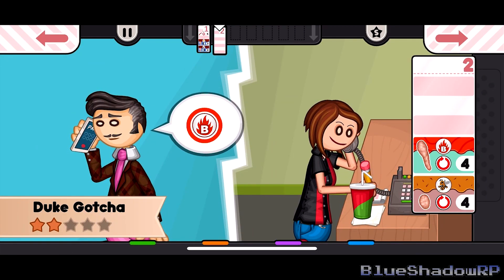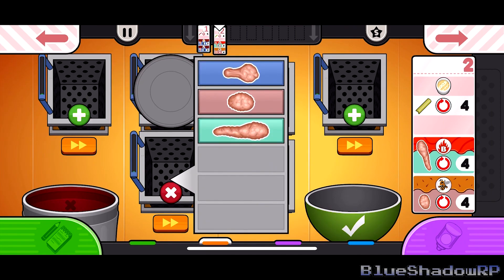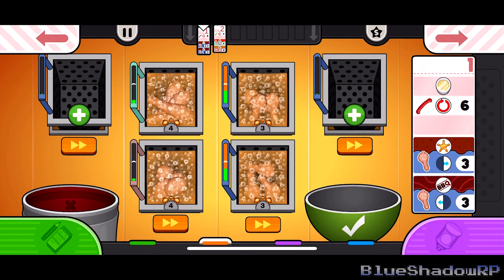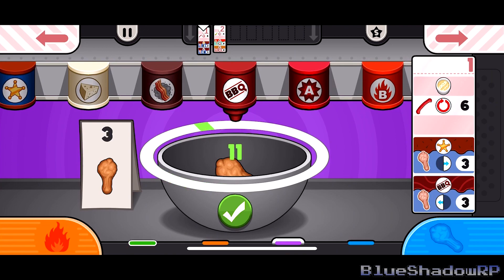We also unlocked chicken strips, which is another big thing that happened. From the looks of it, there's actually going to be six wings or meats, or types of chicken that we're going to be preparing. I'm thinking maybe in the original we had five, but I think in this game we may have six, because there's three more slots that need to be filled in — that's pretty awesome.